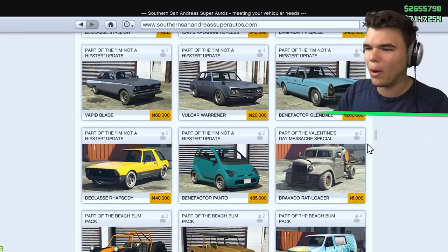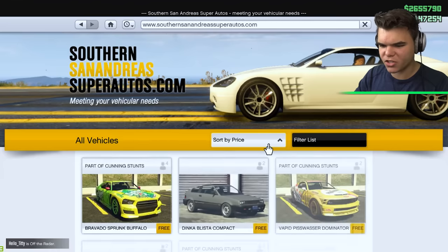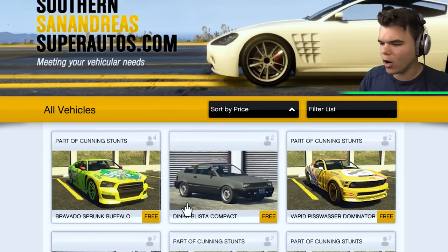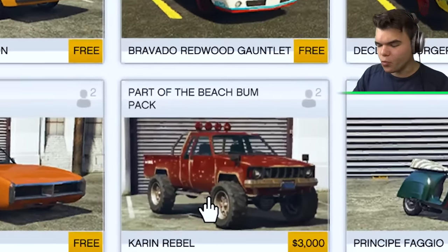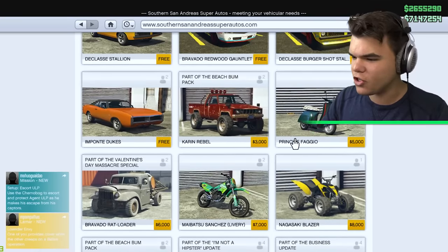What if I just sort the website by cheapest and most expensive? Sort by price. We've got a whole bunch of cars that are free - actually six, seven, eight of them. Karen Rebel - $3,000. That is very cheap, even cheaper than a Baggio.